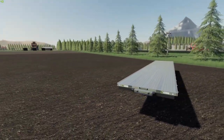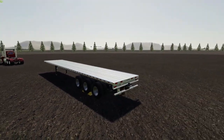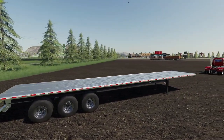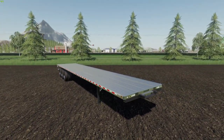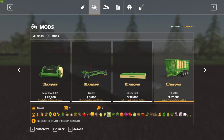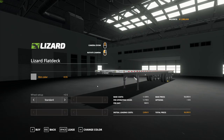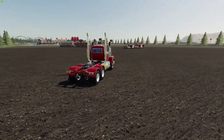Let's take a quick look at it here before we go over to the shop. You can see it's just a regular flatbed, but a hitch has been added to the back so you can road-train them together — each one holds 20 pallets. In the shop under its own category you'll find it: the Lizard Flat Deck at $56,000. You can change the wheel setup, rim color, and get balloon tires too.